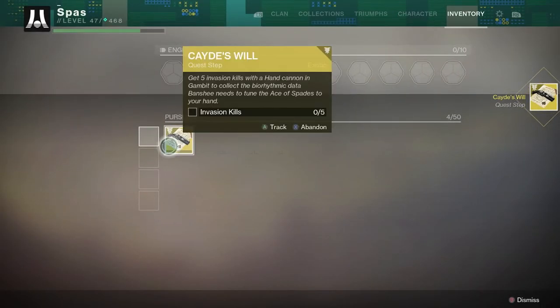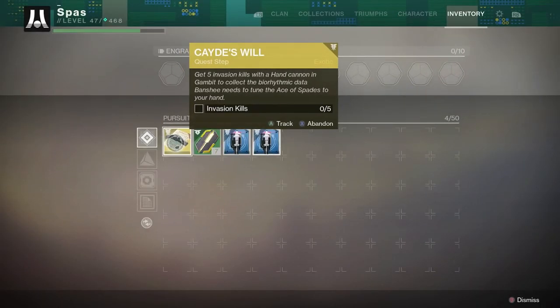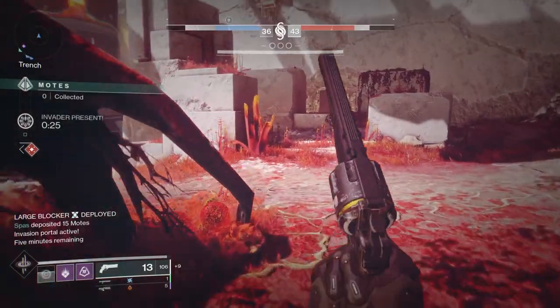So you get the Ace of Spades — Cade's Will — from completing the campaign after the ending. I don't want to spoil the campaign, but once you beat the campaign, the first thing you have to do is: